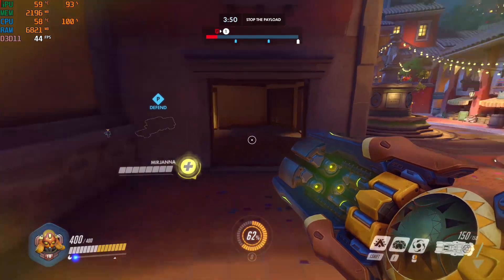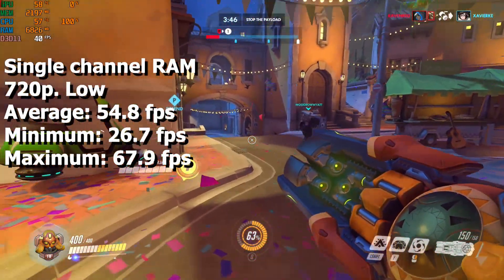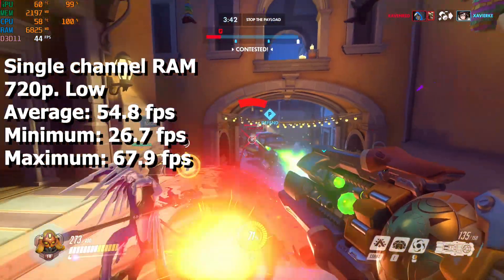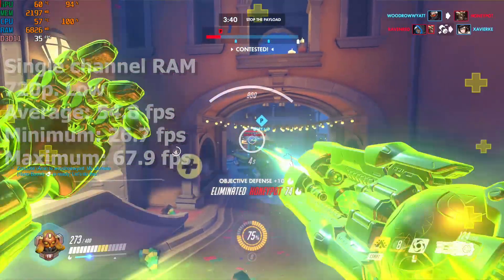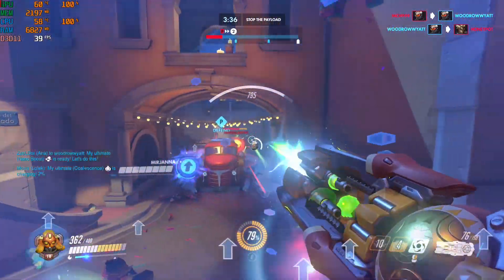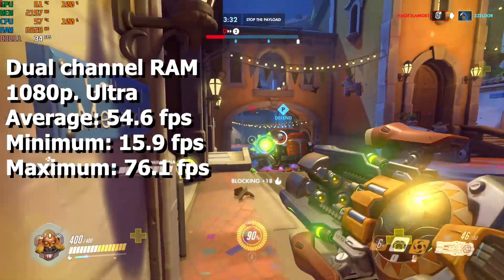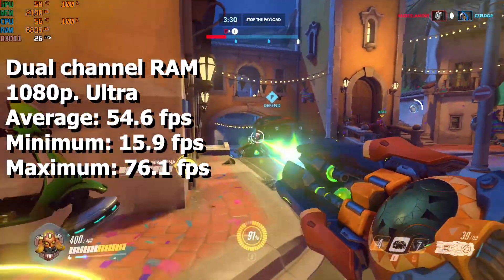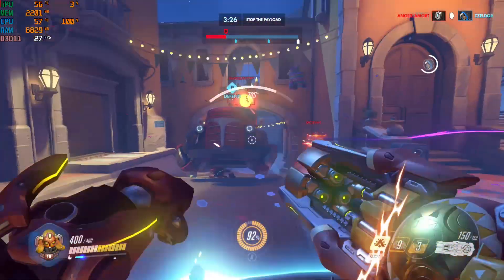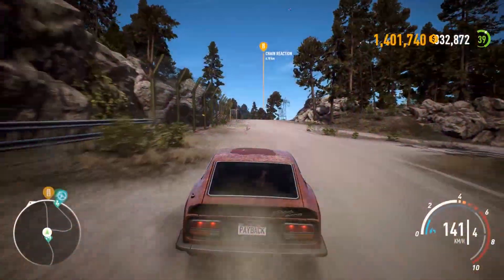Using single channel memory, Overwatch was only playable on 720p low, and I got an average of 54.8, a minimum of 26.7, and a maximum of 67.9 fps. But with dual channel memory, I was playing on 1080p ultra and got an average of 54.6, a minimum of 15.9, and a maximum of 76.1 fps. That's a nice performance increase.